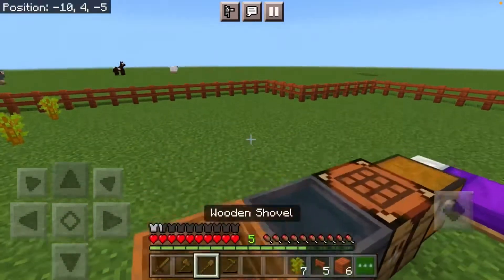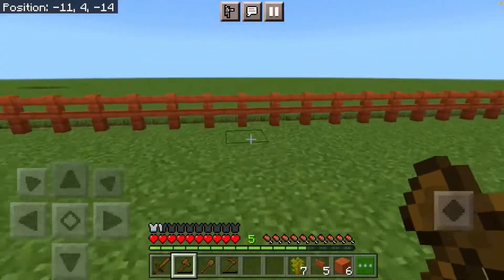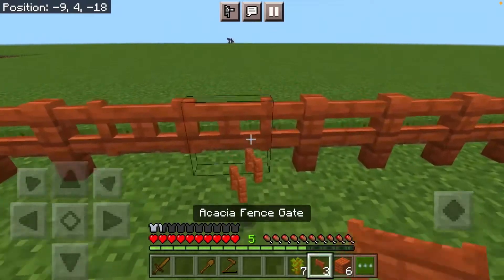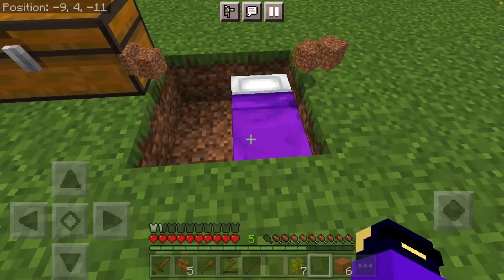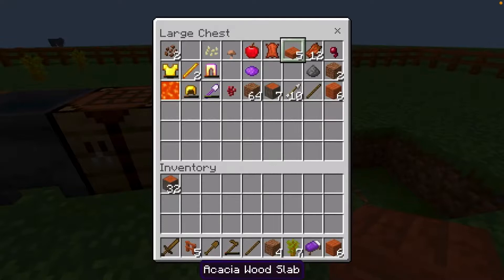I'm going to mine some random places and put some fence gates. This is going to be my main area, so I'm going to put two over here, then one over here. Let me also place some slabs.